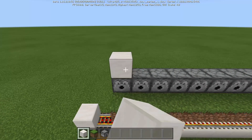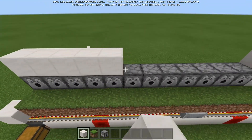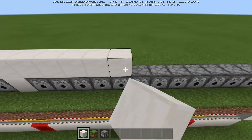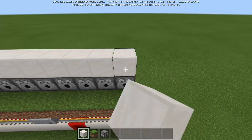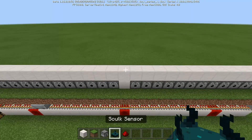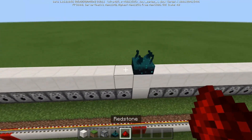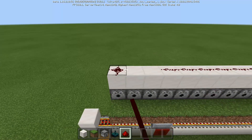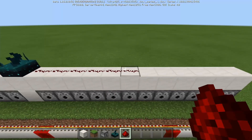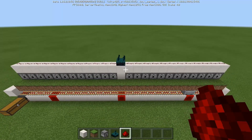We want to crouch-place blocks on top of all of these dispensers, going all the way down. Now grab your Skulk Sensor, place it right here smack dab in the middle, and then run Redstone dust out like this. Nothing fancy — just regular old Redstone dust going along the top of the dispensers. That is pretty much all of the Redstone for this build.